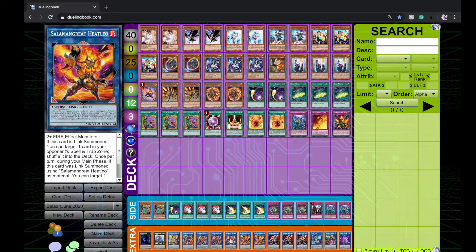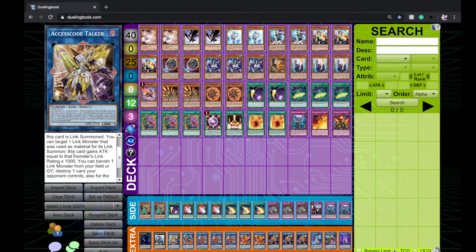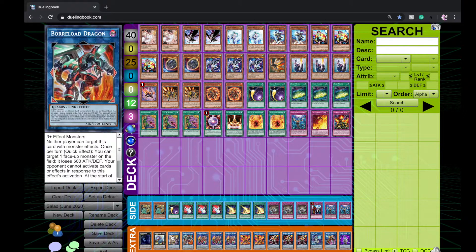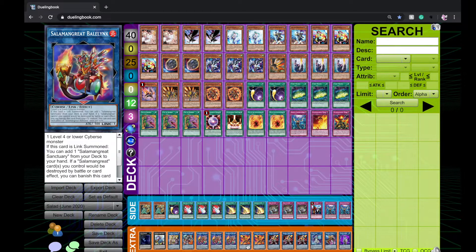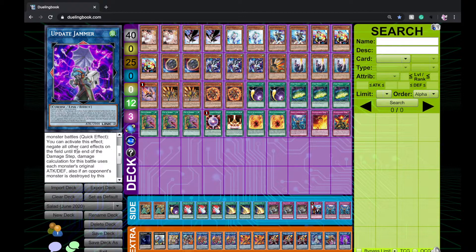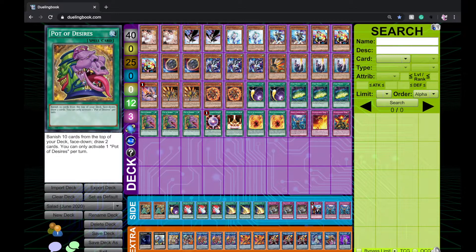Barrowload is still really good with Update Jammer. Triple Borreload Link, triple Salamangreat Wolf, double Salamangreat Heatleo — pretty standard. One Splash Mage — a new card that targets a Cyberse and summons it, but you can't summon non-Cyberse monsters for the rest of the turn. It's a great extender and it's Water, giving you another attribute for Access Code Talker. Potentially you'll have Water, Fire, Earth, and Wind in grave, make Access, and banish four. Transcode revives link monsters and Update Jammer makes your link monsters attack twice.